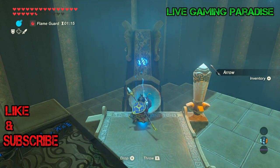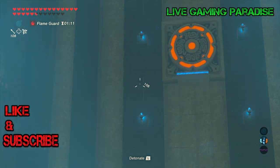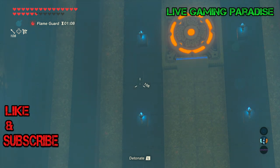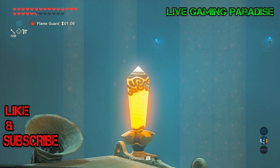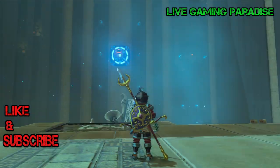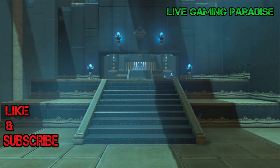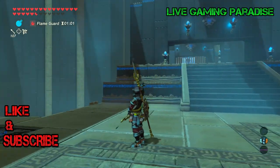Then there's another target behind there, just put another ball and do the exact same thing but just wait for it to come down. Don't shoot before it comes down or else you won't be able to hit it. Once you see that it's right in the center, just explode the bomb and that's it — it will get the second target.